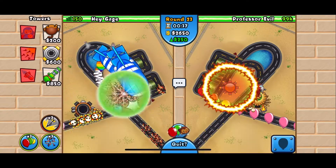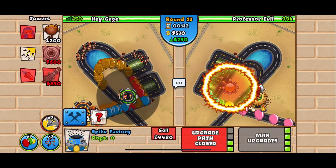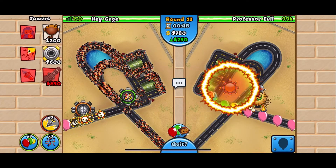At this point I'm just going to keep spamming 2-4 spike factories so we can get that spike storm until the BFBs and MOABs are gone. If you don't understand why I keep placing and deleting these towers, check out my last Professor Evil challenge video because I definitely do a better job of explaining it there.